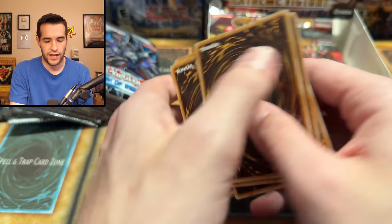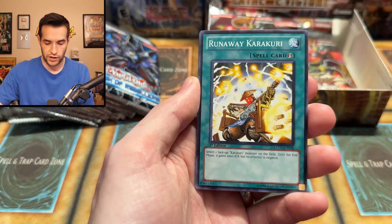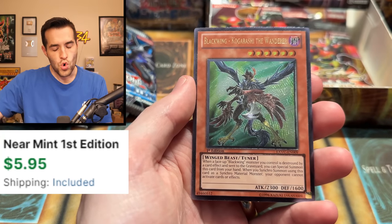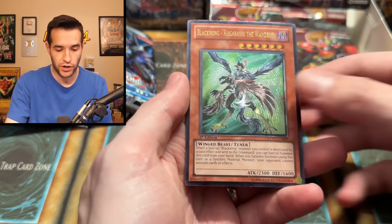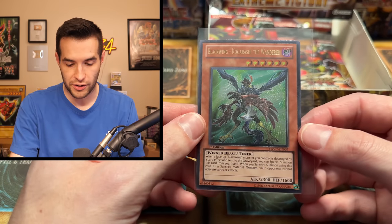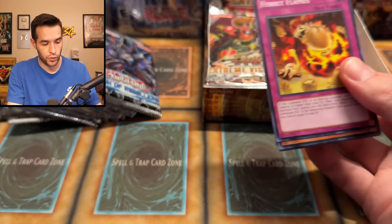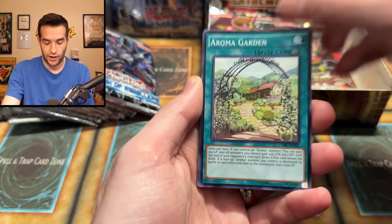Extreme Victory — let's go! I definitely grabbed the wrong card — I just skipped the rare. Clock Resonator, Runaway, Karakuri, ESP, Hush Psychic, and an Ultimate Rare — Blackwing Kagurashi the Wanderer. I have no idea about this value — this is not a card I have seen very often. Ultimate Rare Blackwing Kagurashi the Wanderer — very nice card. And that does not necessarily ruin our hopes for Tour Guide or a Ghost Rare because that is an Ultimate Rare, not a Ghost.